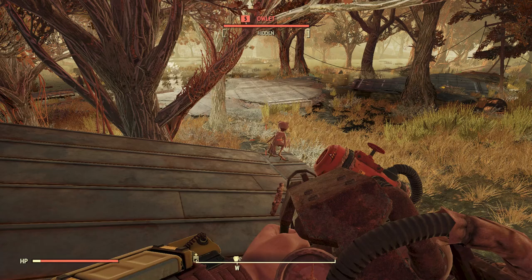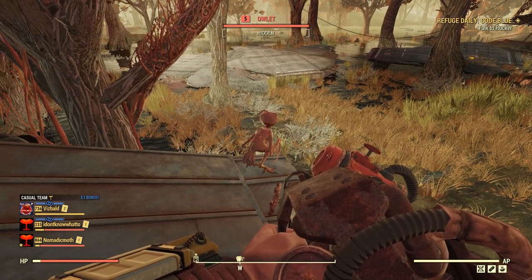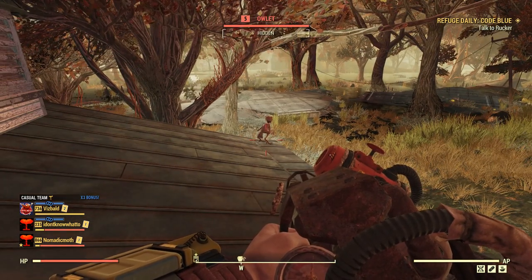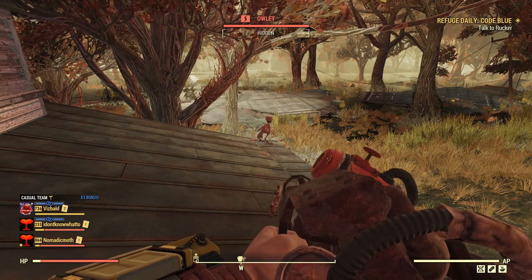Hopping over to Haven Church, hop up on the roof, listen for the hoots, hop up on the roof — and there it is. Thank you for watching this very quick video on how to find the Owlet in Fallout 76. See you on the next one.